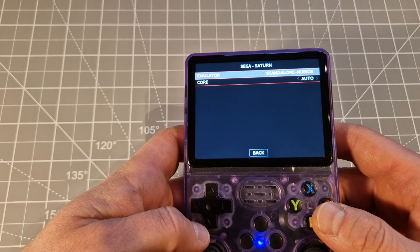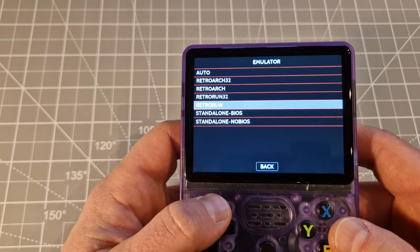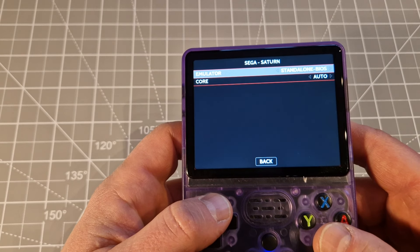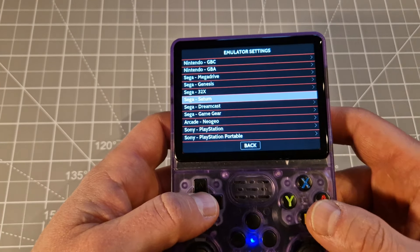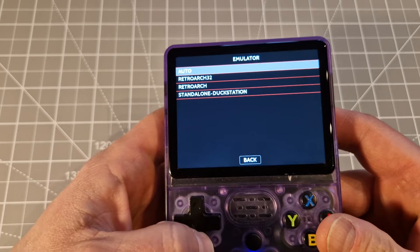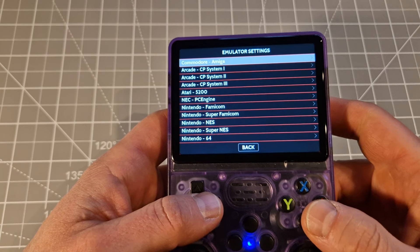Some games just need you to change that. For example, for me Saturn is working perfectly on emulator standalone with BIOS. When you use RetroArch or RetroArch 32 it's working very slow. That's why I've got standalone Yabasanashi — it's working absolutely good for that particular device. The other stuff I've got on auto, but if you've got a problem with something like PlayStation, you can change to standalone DuckStation, or RetroArch, or RetroArch 32. Just check — some games work better when you put this manually.